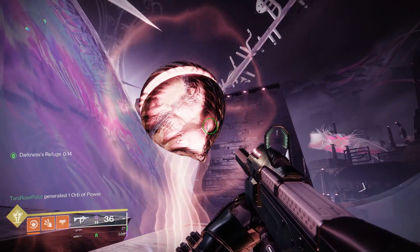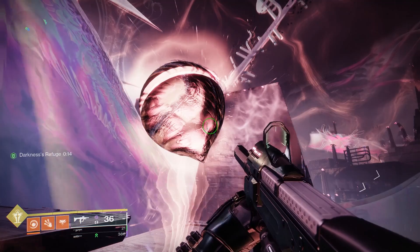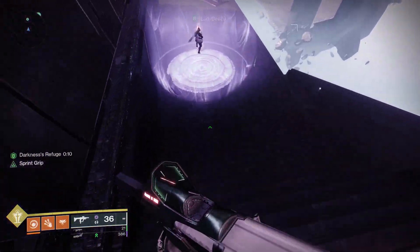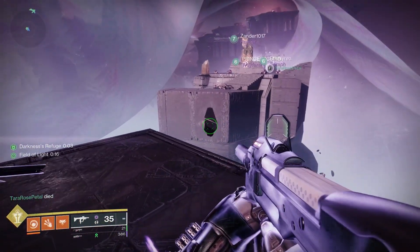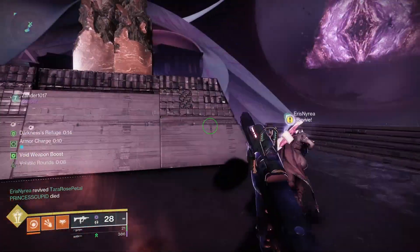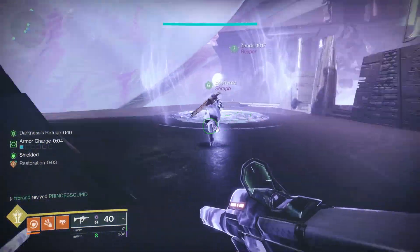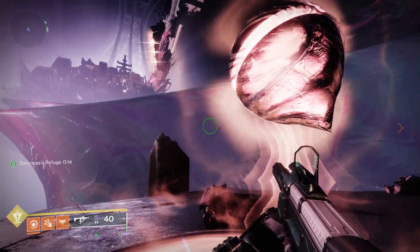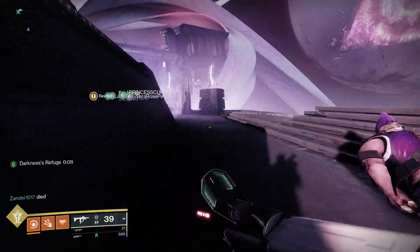Nezarec will be sitting there trying to wipe you with explosion blasts. You'll hear him yell and then see a darkness wave coming at you. To survive while doing the jumping puzzle you need to hit the light orb to get the light buff, then go to the dark node and deposit the light buff into it. Once you do that you get 'Darkness Refuge,' which protects you from Nezarec's blast during the jumping puzzle.